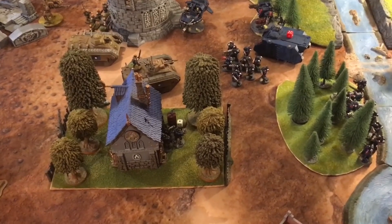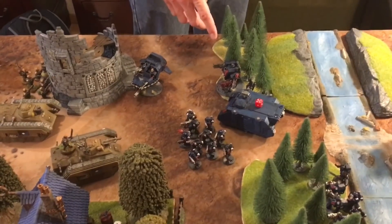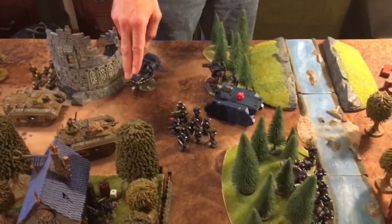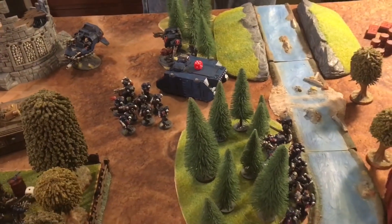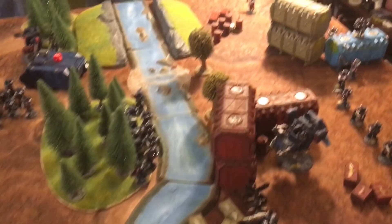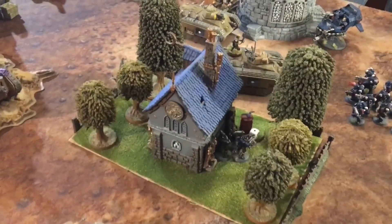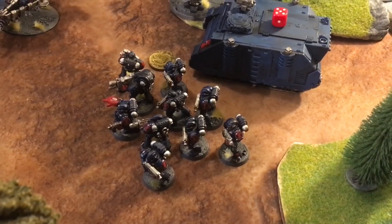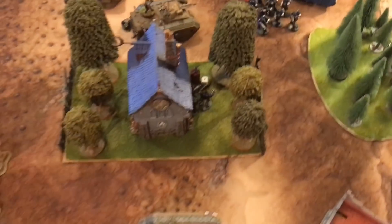Crimson Fist Turn 1. In the movement phase, a Rhino tucks in behind a building and the Scout Squad shuffles around, hugging cover. In the psychic phase, Librarian Probus casts Smite with a six on the middle Chimera and casts Veil of Time on Tactical Squad Cristofaro, allowing them to reroll their charge distances. So far everything has come up Crimson Fist.